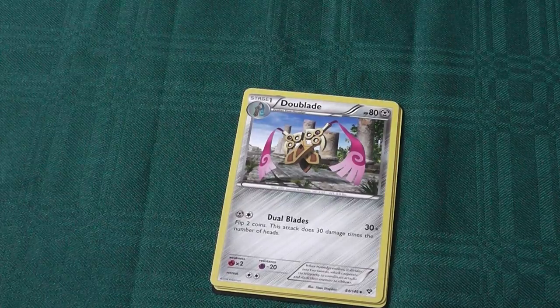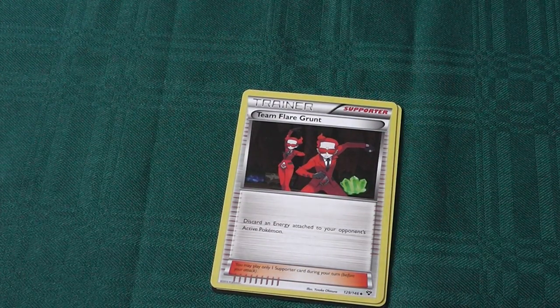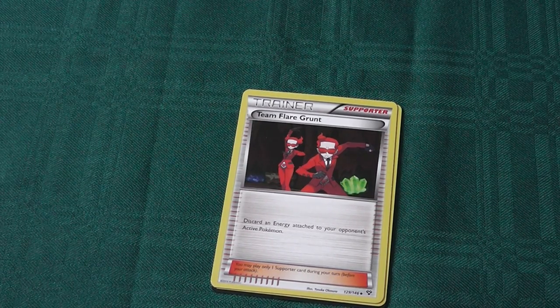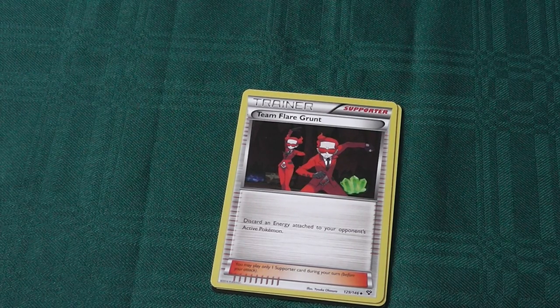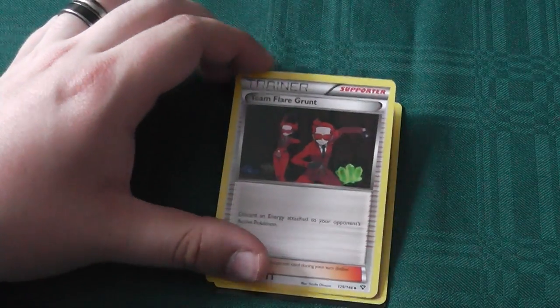Here we have another Doublade — this one unfortunately not foil. Here we have our trainer card, a Supporter: Team Flare Grunt. Discard energy attached to your opponent's active Pokemon. Potentially useful should your opponent be racking up energy on a particularly dangerous Pokemon, though I think I've seen some more useful effects in other sets and packs.